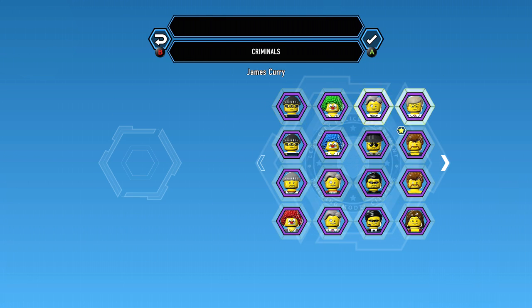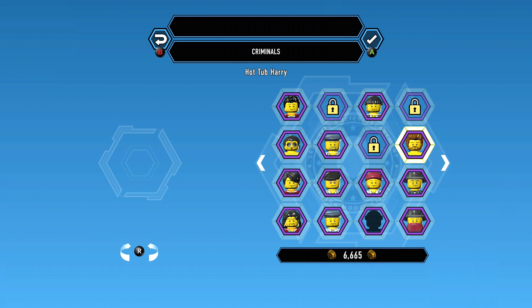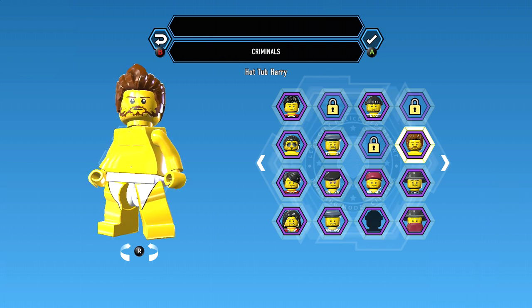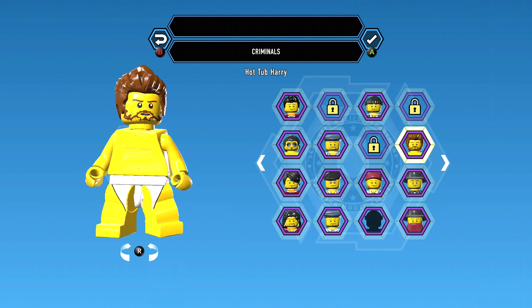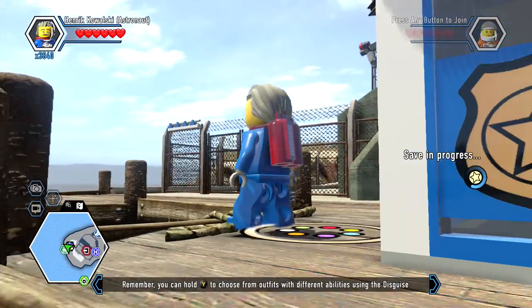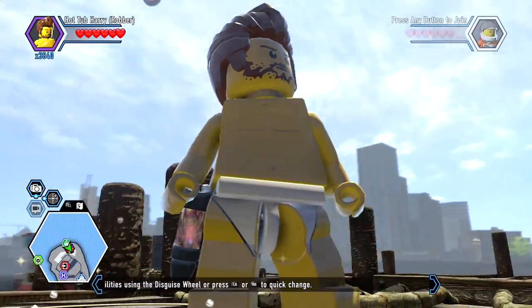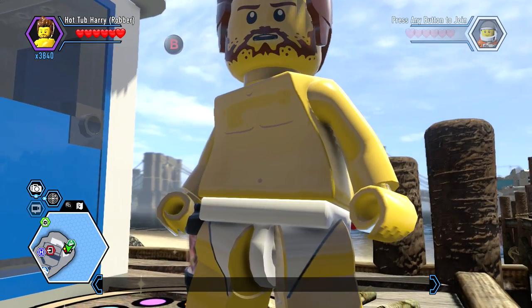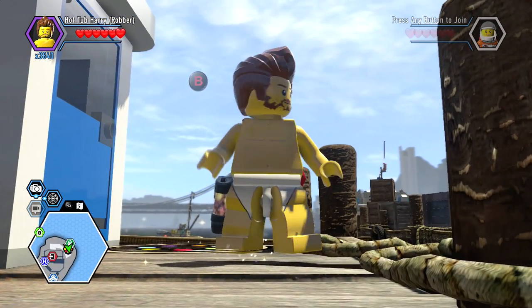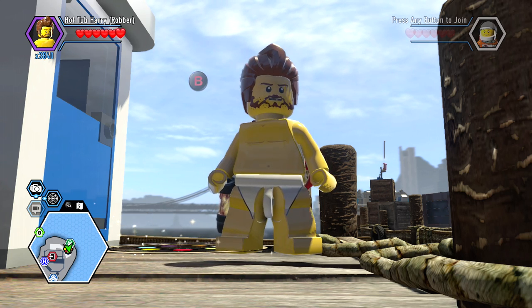So I'm assuming Hot Tub Harry is a criminal, and my assumption is correct. Oh come on, there are children! I feel like you can make a Jim Carrey figure if you just take off that beard. So there you go - a Hot Tub Harry in his underoos. I hope he doesn't scratch his butt. Oh it looks up - let's see if anybody's looking. I thought he was gonna scratch his butt.